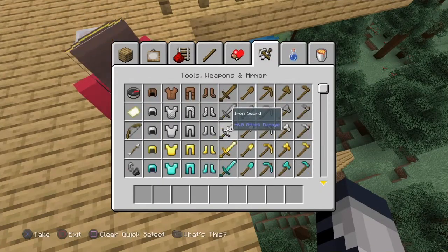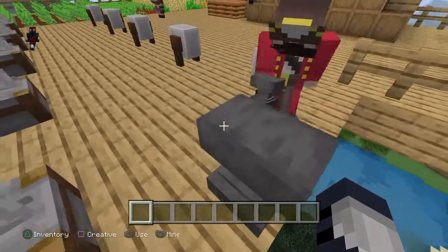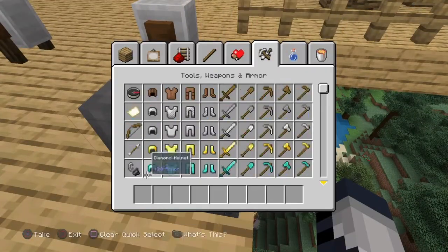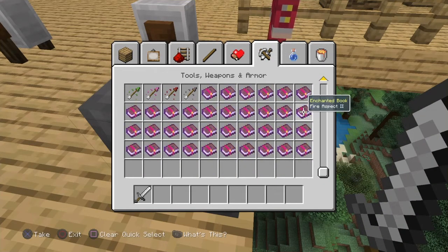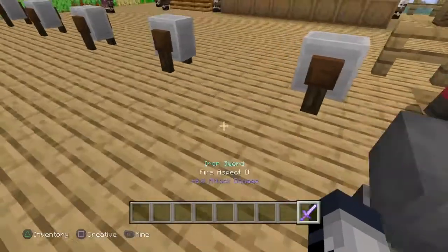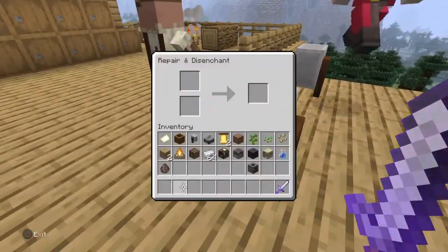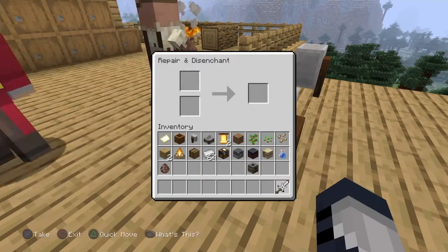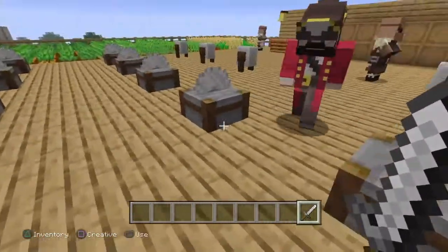That was just a regular sword. Okay so I'm gonna grab this, guys. Fire aspect — put that here. I'll come to here, click on this, put this in here, and boom — it just takes it off. And it can also fix it, which is really good if it's broken.